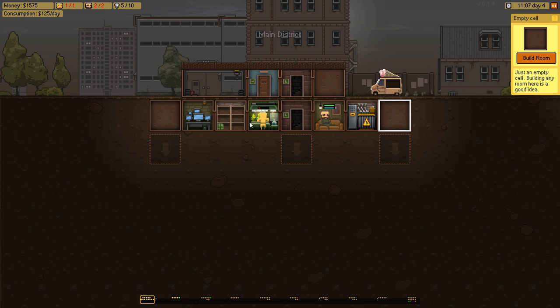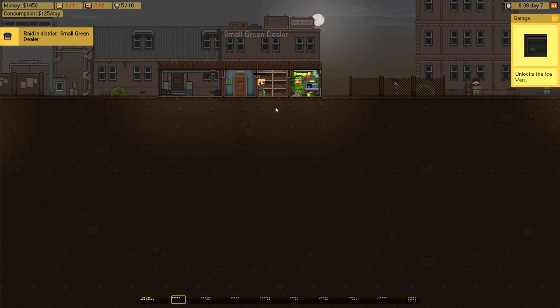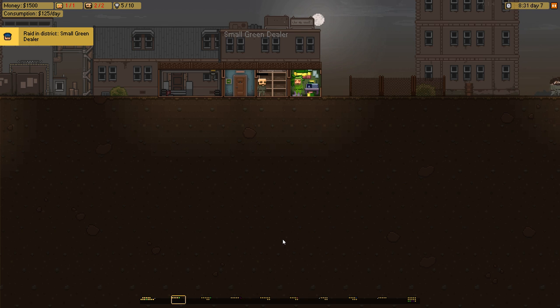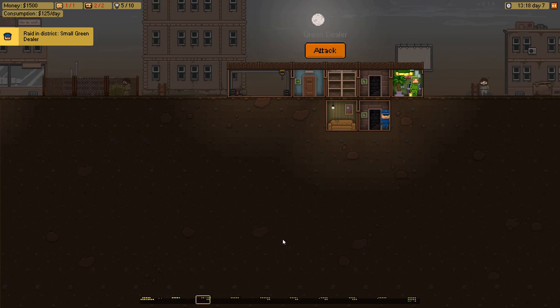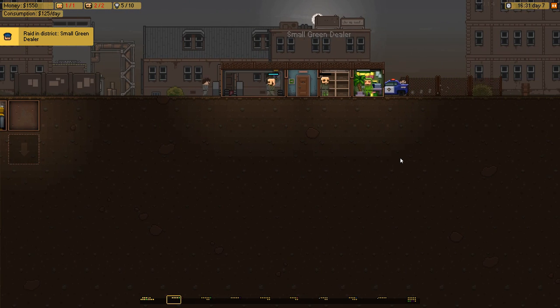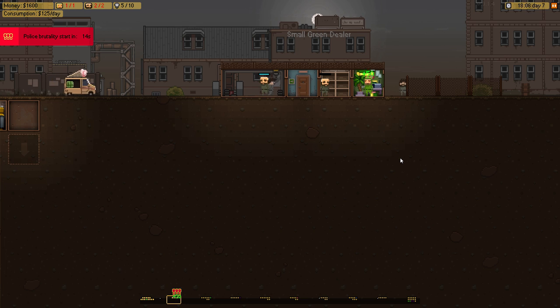So to start with, I should probably increase my income. You will occasionally have to deal with police — they will raid your stuff and you can either bribe them or move your security guards there to fight them instead, if you don't have the money or don't want to spend it. Supposedly there's a police guard coming to me right now. The more you play, the more difficult these events will be — faster, with more policemen.